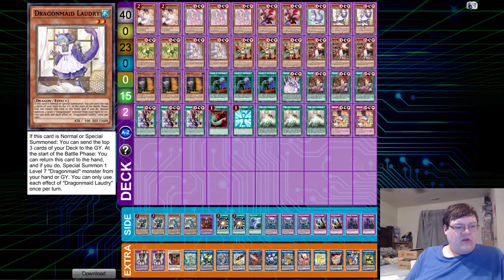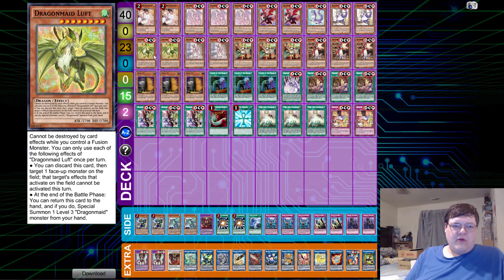The two copies of Laundry — this is our level two. On Normal or Special Summon, look at the top three cards of your deck. And then at the start of the battle phase, bounce this back to your hand. So you've got dumping and you've got tag-out ability.